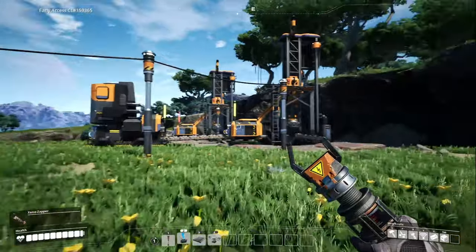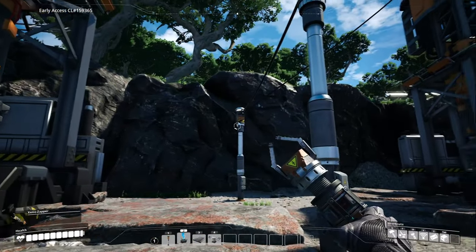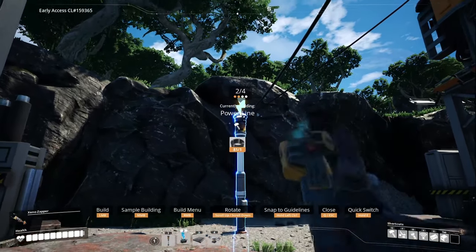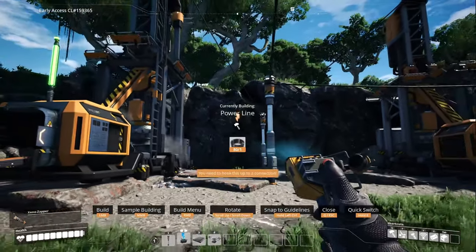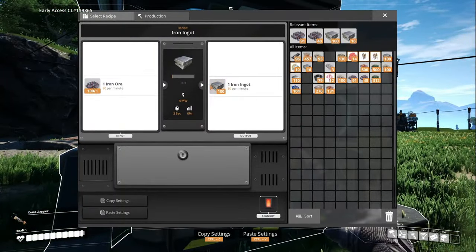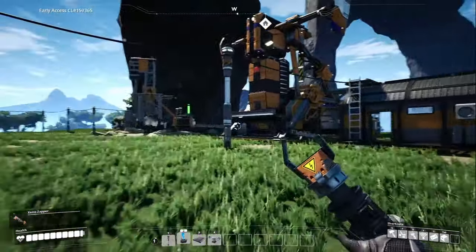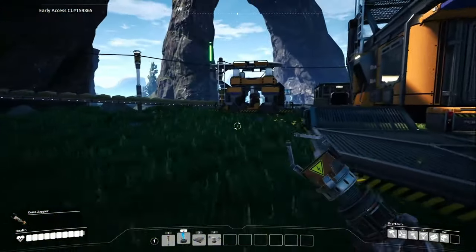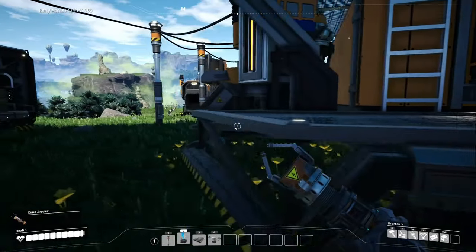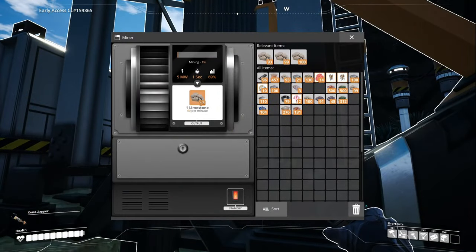We've got some stuff over here to reconnect and then we can build more machines. That guy only has three connections - I'll use this one. Let's pick up some ingots. We'll see if things brown out power-wise. Everything's good - we're doing a lot of concrete production here. It's not super optimized but it's working. At some point I've got to get rid of this extra limestone. Let's put this guy on standby to deal with inventory.